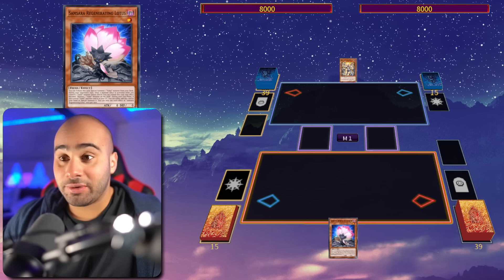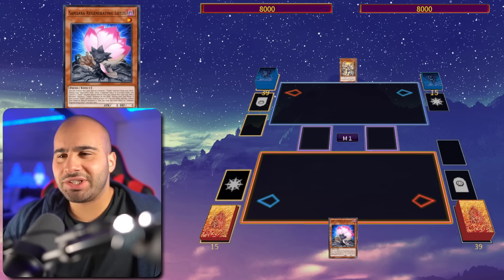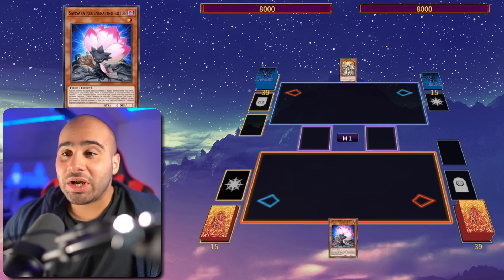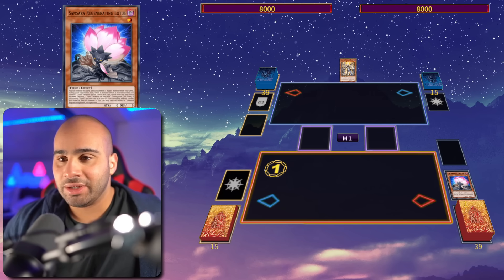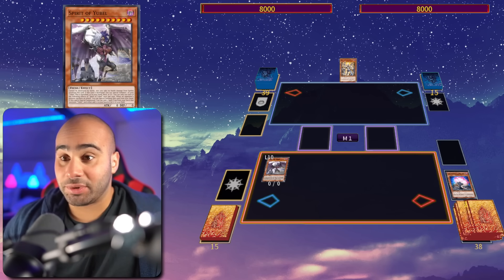So first things first, we've got a lot of one-card combos now that are much better than before because the deck just lacked a little bit of oomph, but now we actually got it. Samsara Regenerating Lotus is one of the best cards you can draw in this deck — it's basically a Lonefire Blossom for a Yubel monster, so we can tribute it and then special summon the Spirit of Yubel from the deck.